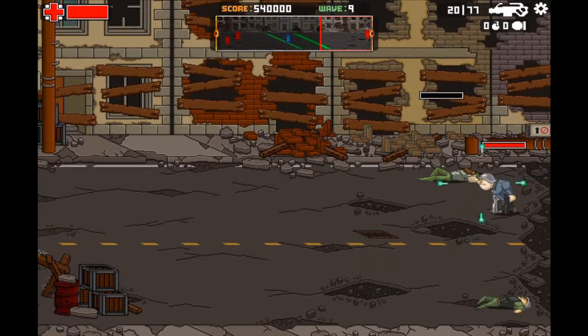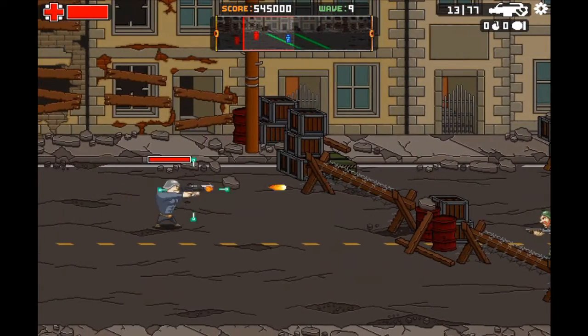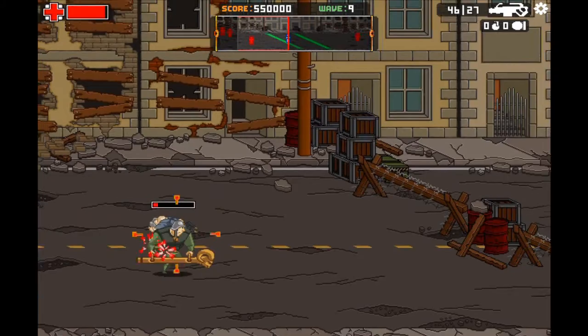To stop them you can use two things. The first one is your own weapon and your skills of shooting. The second line of defense are guys who can be placed on the barriers — they have different weapons and they will shoot in front of them.